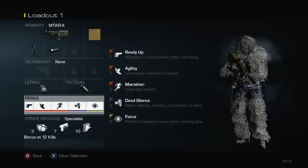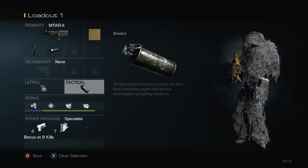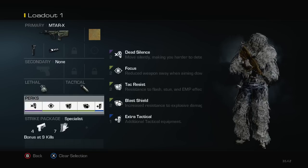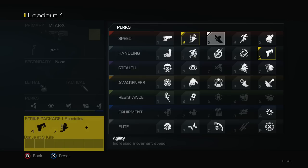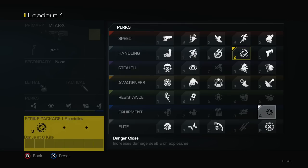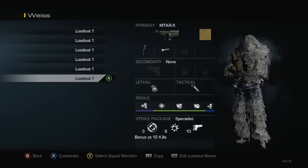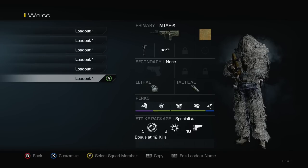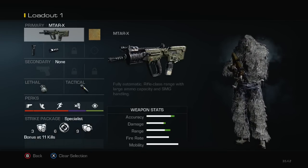My last class is this MTAR class — I messed it up but usually I'll have focus, dead silence, and smoke. For this class I'll just add something lethal or whatever, so I'll have two smokes. It doesn't matter — it's the same thing. End of the game you're smoking out, helping your teammates. For your specialist I'd recommend steady aim; you can throw danger close since you have a nade on there. These two classes are the same but one has two smokes and the other has a stun.